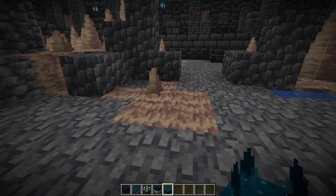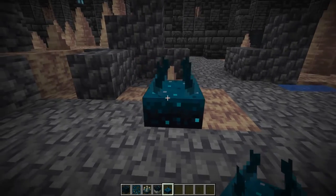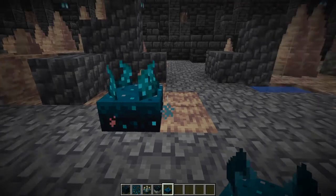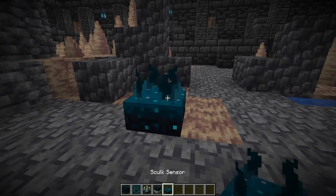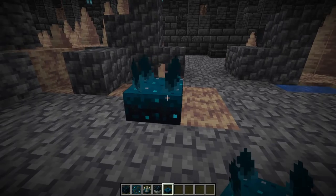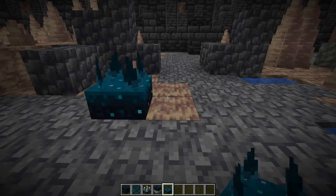Next, here are the new skulk blocks. This is a skulk sensor — many of you already know what this block does. It can sense vibrations and relay them to other skulk sensors and trigger the skulk shriekers to call the warden. This block has been in the game already in the 1.17 version, only in game mode, so we'll keep it short and skip it.